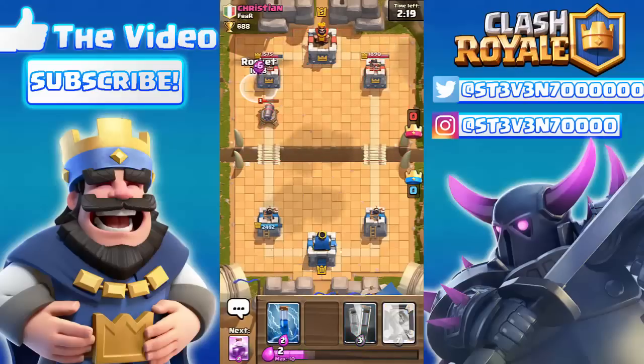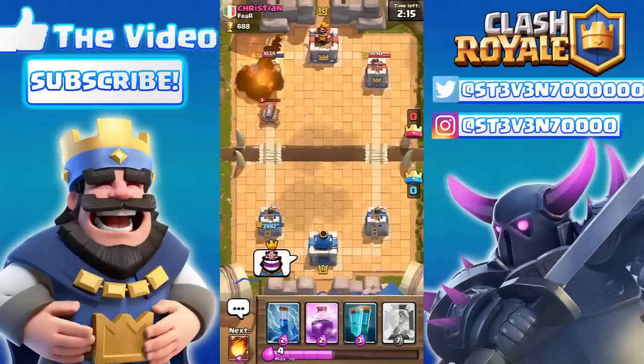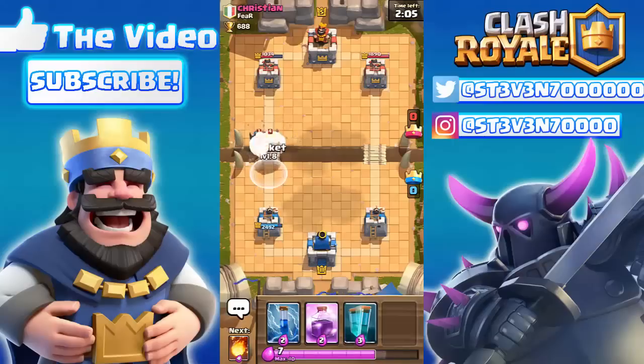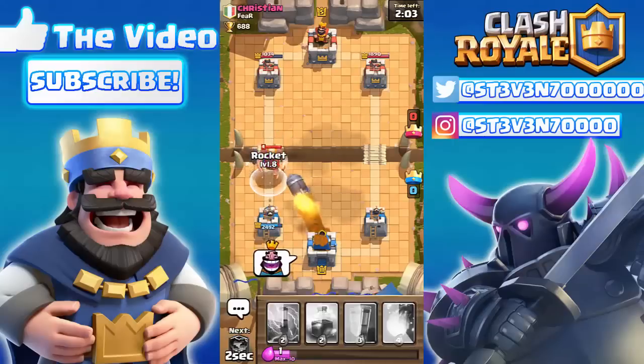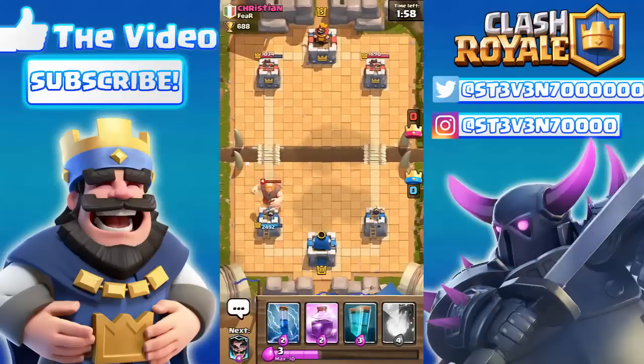I'm gonna rocket his tower to punish him for using that. That cannon should go down right there and he has no defenses up anymore. He sends a giant and mini pekka — perfect rocket taking out most of the giant's health and taking out the mini pekka. That giant's probably only gonna get one shot off my tower. He leaves the match — did he just rage quit because my rocket completely destroyed his giant? Oh my god. He rejoined though.